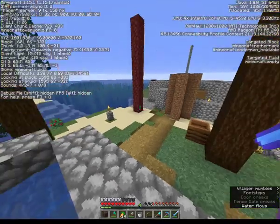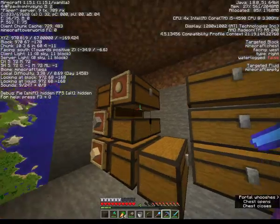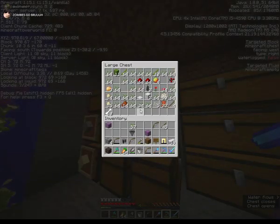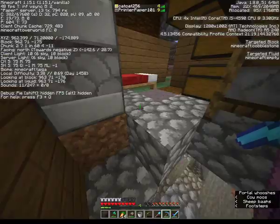Should I start breeding villagers? Sure. Can you give me all your string? I forgot redstone. My cobblestone's probably in my junk chest. Oh, they did the little heart things! They did the little heart things — look, it's a little baby villager! A stack of redstone should be enough — I'll bring two stacks just in case.